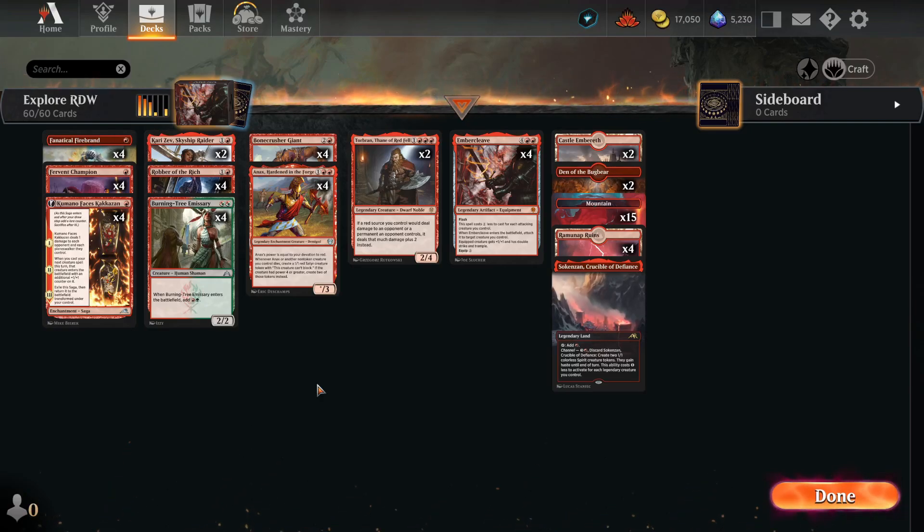Hello everyone and welcome to RNG University, continuing our week-long journey of Monocolor. Because today is Friday Night Explore — that's what I call it — we're going to play Mono Red: Mono Red Burn, Mono Red Aggro, Red Deck Wins.